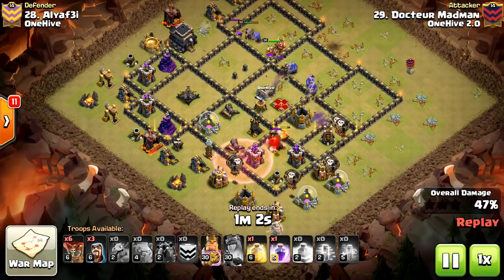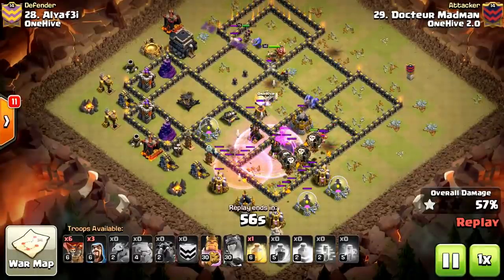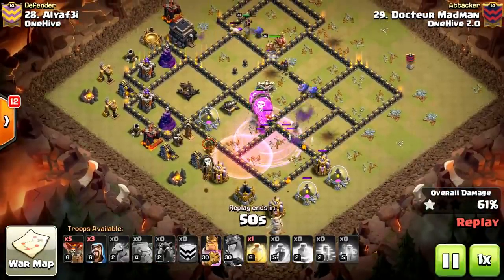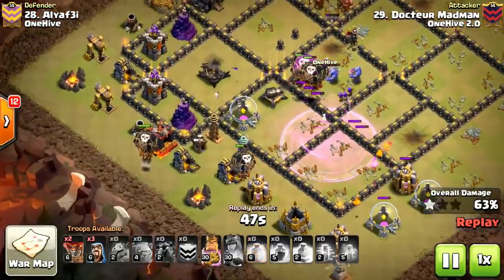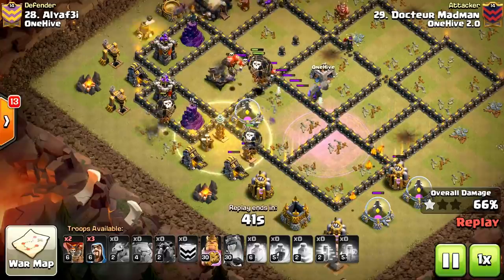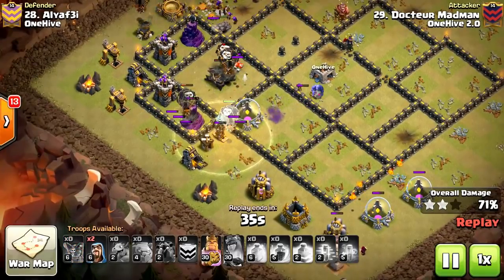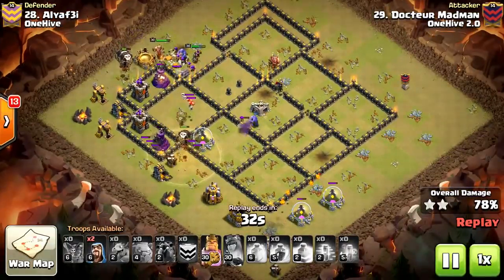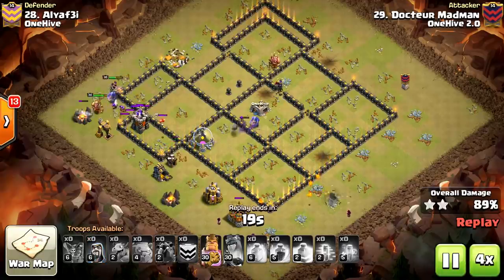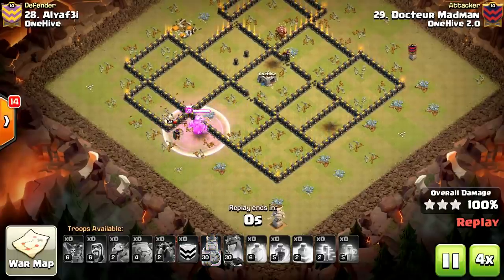Very effective work with the Kill Squad. Nice funneling. Going to Rage these two air defenses. We already had a Hound Pop — let's see if we can get another one. What I thought was a misplaced Heal, but look at the value he gets from the Loon under that Heal the entire time. Takes out a Tesla with a single Loon and finishes off the Wizard Tower with splash damage as it drops. A very nice attack by Dr. Madman for One Hive 2.0.